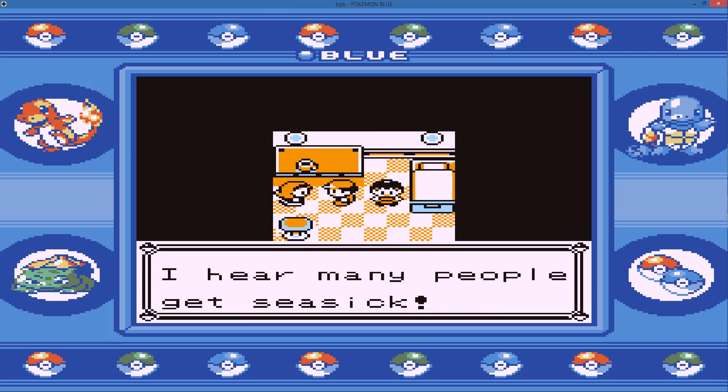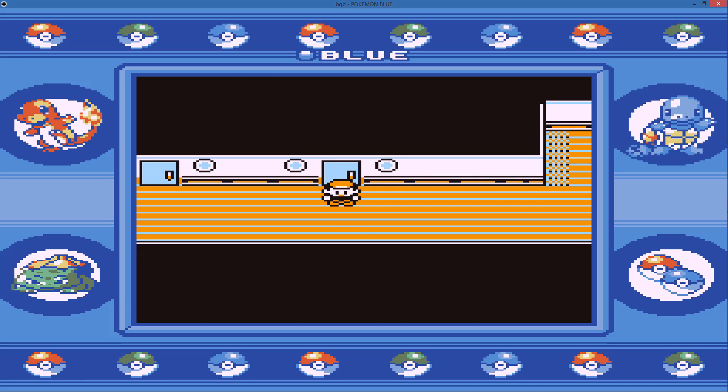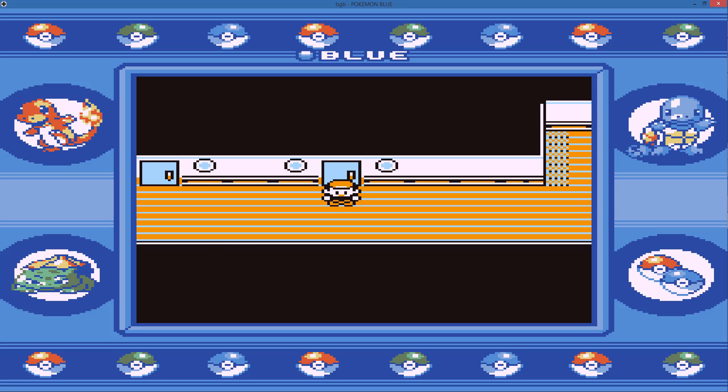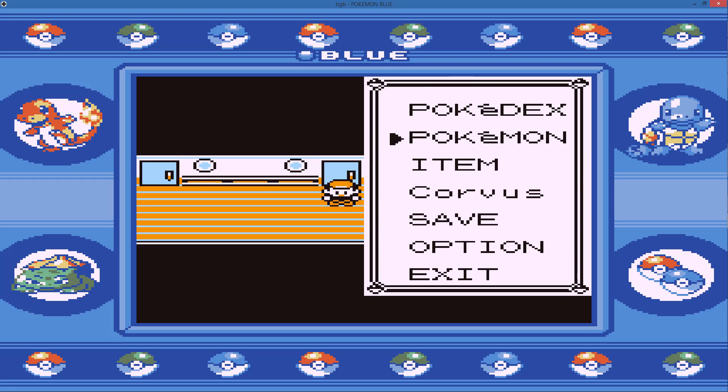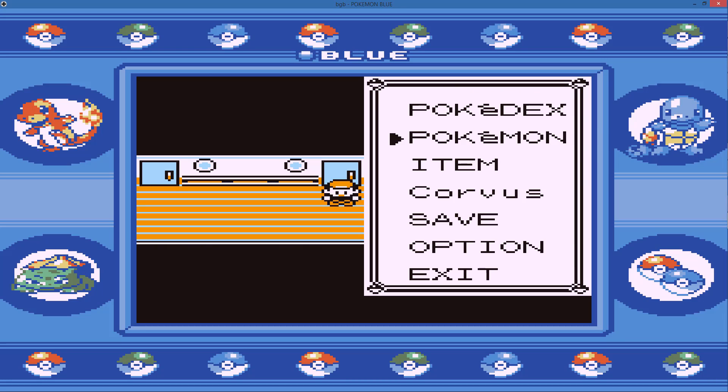So we're gonna go in this room and then I'm gonna cut away and I'll be back to this spot in a minute once I go heal at the Pokemon Center. If I remember correctly, Gary will use a Pidgeotto first, then he'll have a Kadabra, Raticate, and his starter Pokemon which in this case will be a Charmeleon. That's why Faraday is out front — we're gonna lead with him.